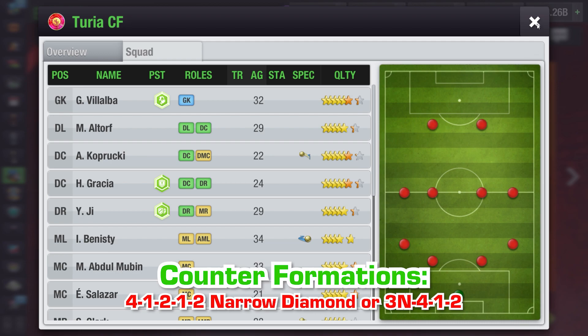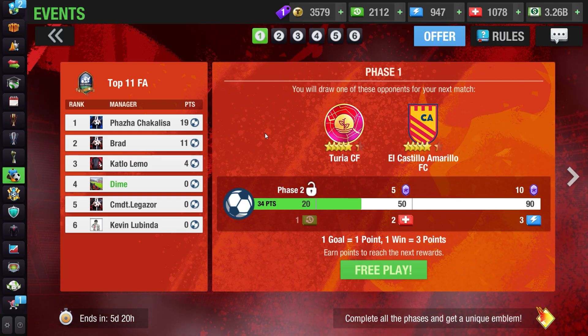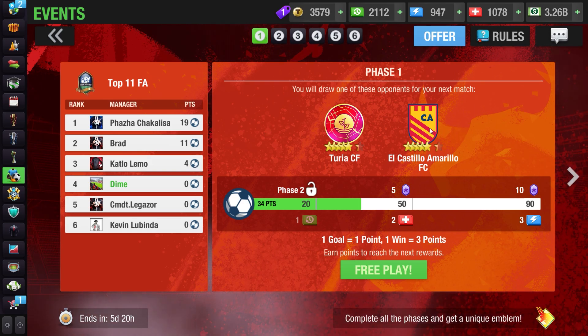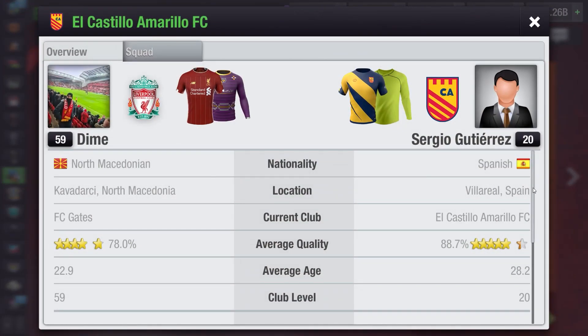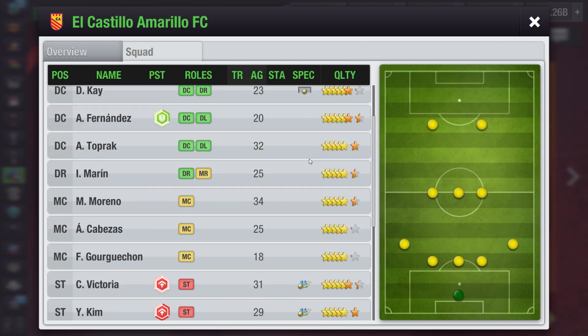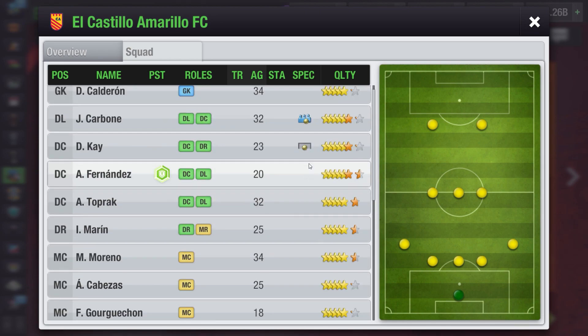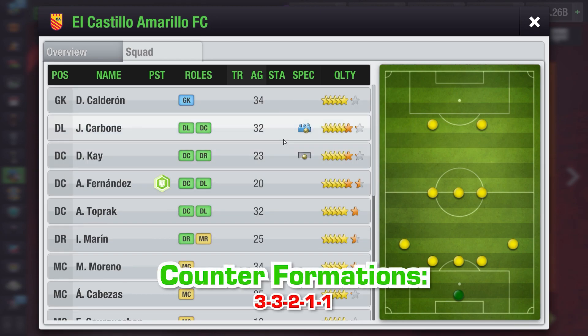The second team is El Castillo Amarillo FC — another easy opponent. His quality is about 10% lower than mine, though it's different for everyone. He uses a 5-3-2, which is another easy formation to beat. You can counter it using 3-3-2-1-1.